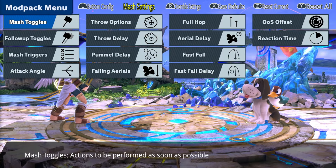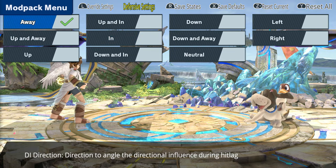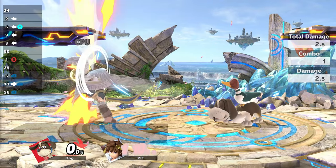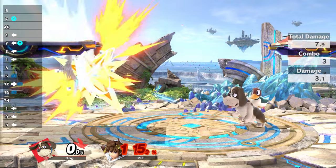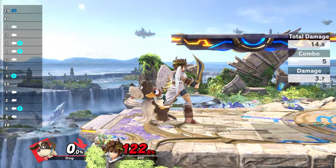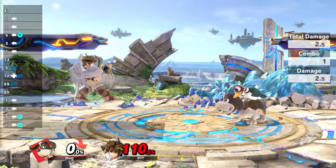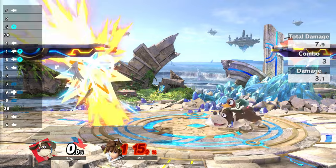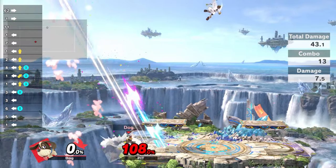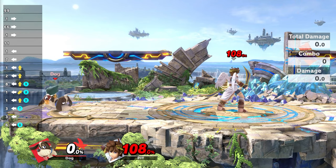I'm going to make my opponent do a random DI. That's DI in, and that's DI out. Whenever my opponent does DI in, the short hop Clay Pigeon won't hit. It is absolutely possible, but as you can see, you have to make a lot of risks against these kind of characters.